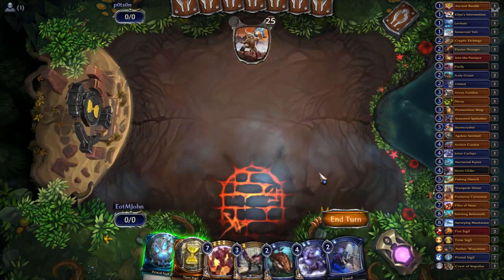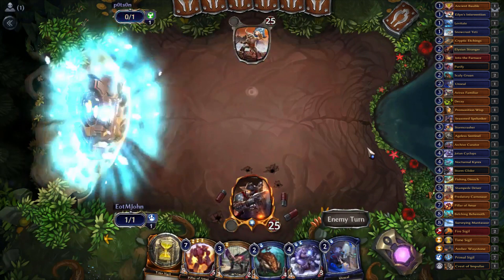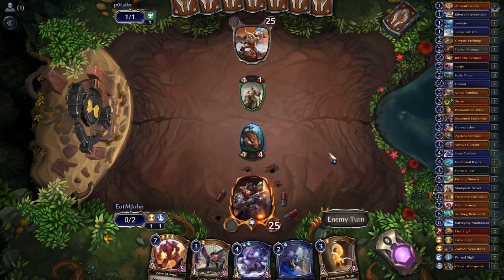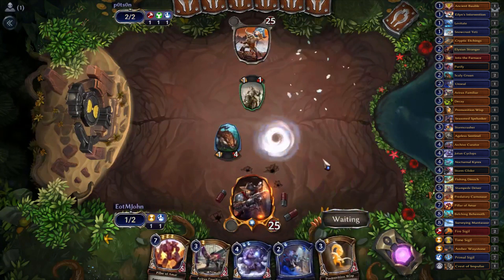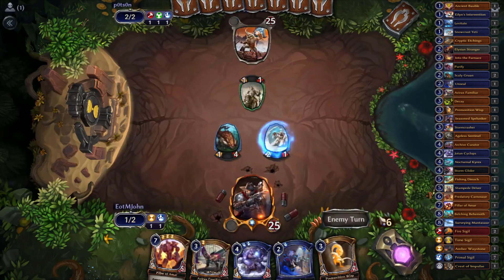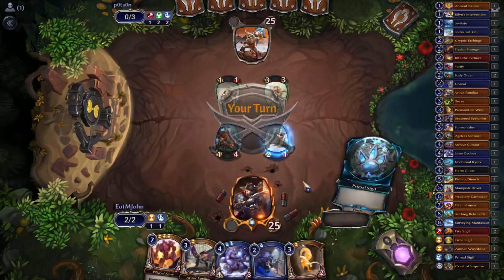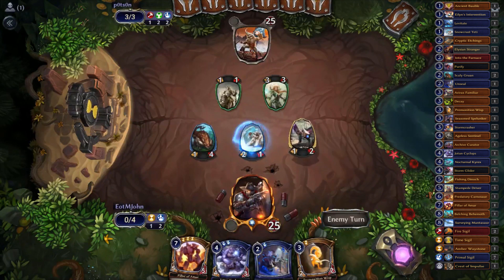I'm going to keep this hand — if we lose because of power screw it's my fault. Opponent's on Minotaur Oath Keeper. I hope our opponent has a plan for Scaly Gruan. I can't eat the Minotaur Oath Keeper but — banner into nothing. We want power cards, deck. Double banner — wow, how lucky. Opponent plays Spire Chaplain. I'm going to play Avrax Familiar and say go because if I get to make the snowball off of Yoten Cyclops I really want that to happen, so I can kill this Minotaur Oath Keeper.